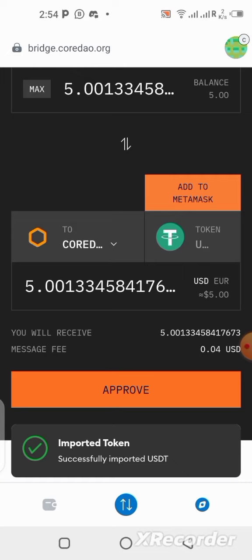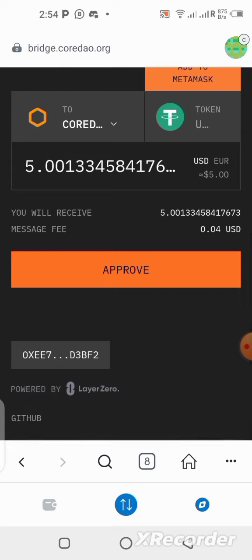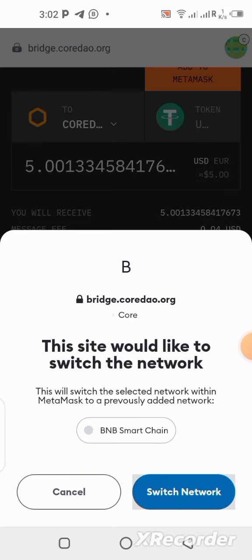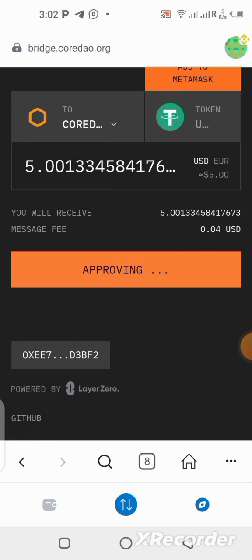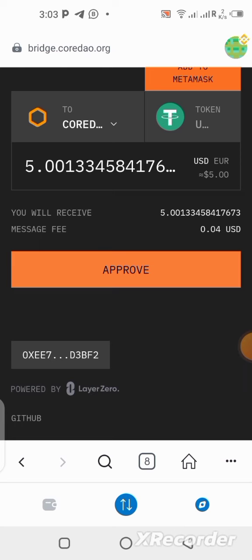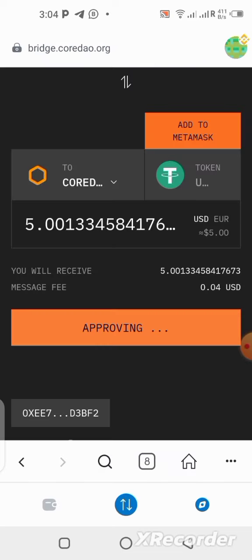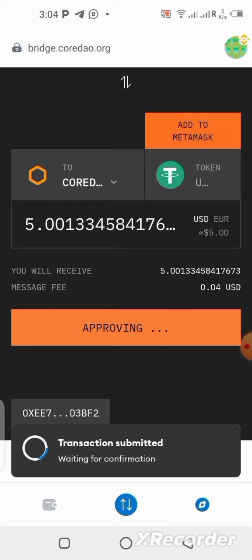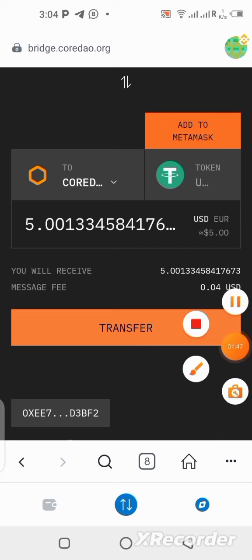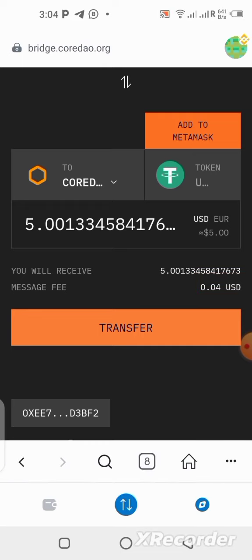It has been imported successfully. Now let's make the transfer so it goes straight to our wallet — you'll see it on your Core blockchain wallet. Click on 'Approve.' We have to switch because we are bridging from the Binance blockchain to Core DAO. Click on approve and accept. You need to have some BNB in your wallet to pay for the gas fee. It's not expensive — you can see I'm paying 0.04 BNB.